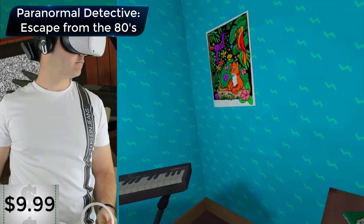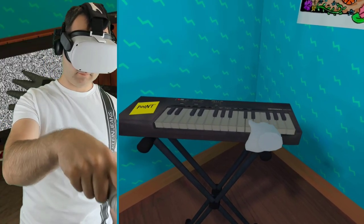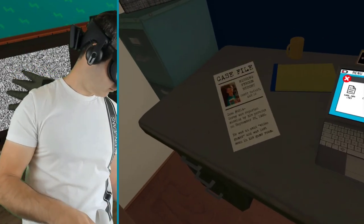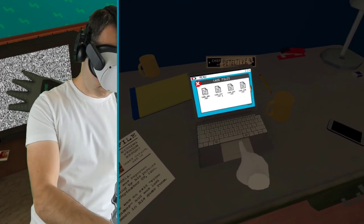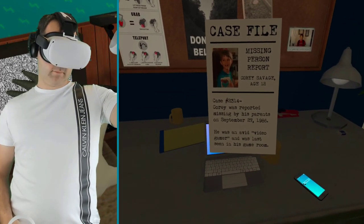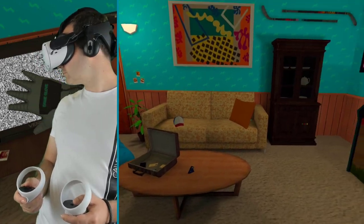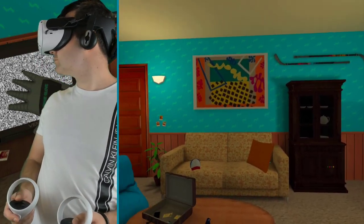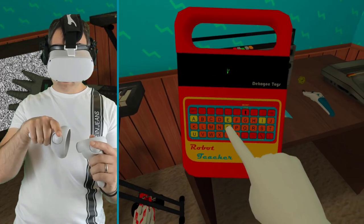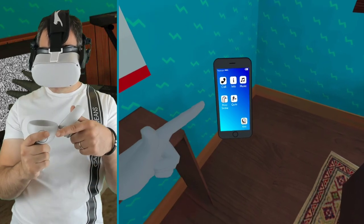The other escape room game is Paranormal Detective: Escape from the 80s. If you're an 80s nostalgia nerd, exploring this game is going to put a smile on your face. But it's not just about nostalgia — I found it to be a good escape room game that will keep you occupied for a couple of hours. You're a detective trying to solve the mystery of a disappearing child back in 1987. You have to solve puzzles in his game room, preserved ever since he went missing, filled with 80s toys. You can also get hints using your phone if you get stuck.